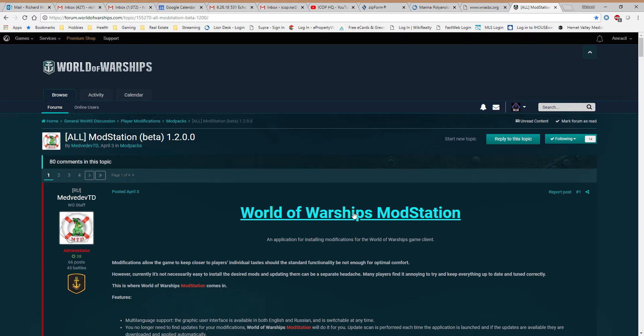It also auto-updates itself, so after a patch, if you're using something like Aslain's mod pack, you have to go redownload the mod pack and reconfigure everything. With the Mod Station, you don't have to do that. You just run the Mod Station from your desktop — it has a little icon just like the game does. After a patch, you just run it, it tells you it's auto-updating, and when it's done you just go through the setup.